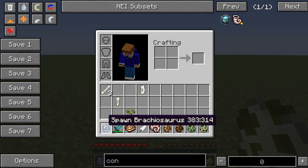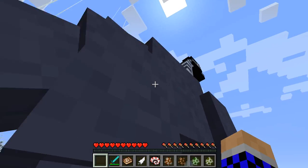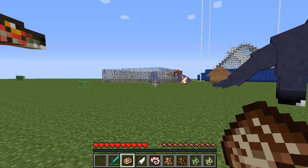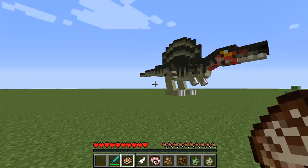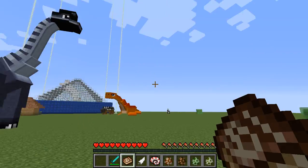Up next we have the Brachiosaurus fully grown - look at that beast! That's what that little guy over there is gonna become. This one is 20 days old, he's rideable, he's 106 hearts of health, and he eats apple, sugar, and cookies.